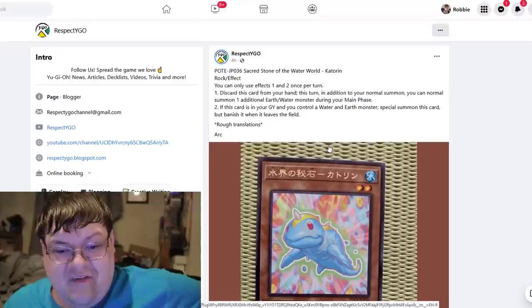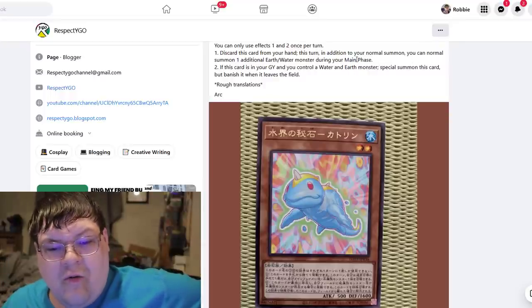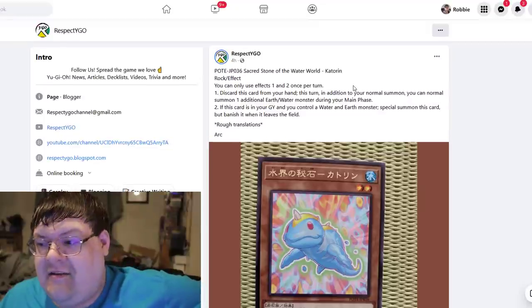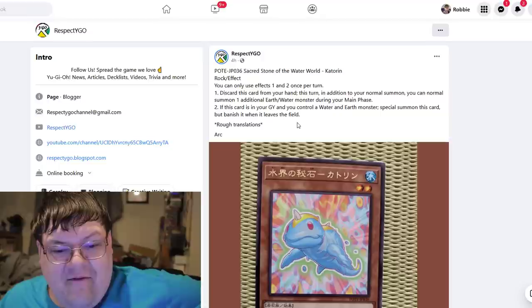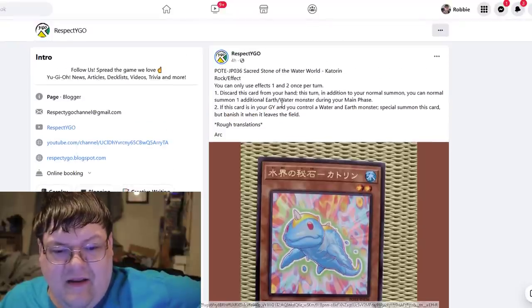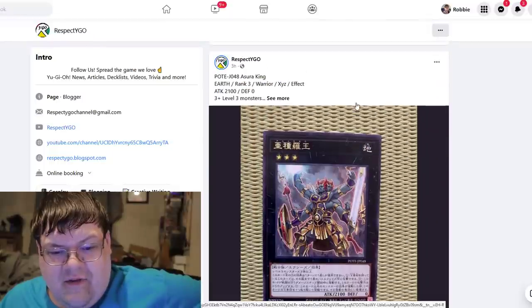This right here is the Sacred Stone of Water, Katoran. You can discard this card from your hand — this turn, in addition to your normal summon, you can normal summon one additional Earth or Water monster during your main phase. That's an extender, which is really good. If this card is in your graveyard and you control a Water and Earth monster, you can special summon this card but banish it when it leaves the field. It's a free extender, but the main thing you care about is the discard to gain the additional normal summon.